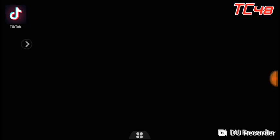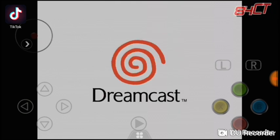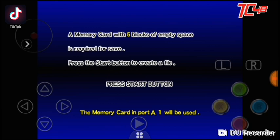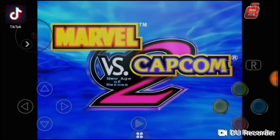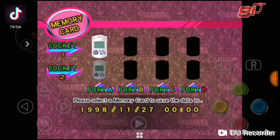Press the clover menu again and then quit. Go ahead and play again. Now you see how it doesn't say error anymore — it says 'America with five blocks of empty space is required to save, press the start button to create a file.' Go ahead and press start — the file has now been created.